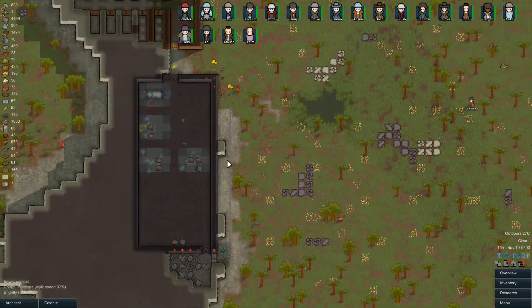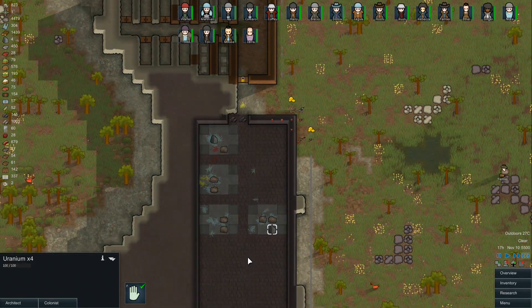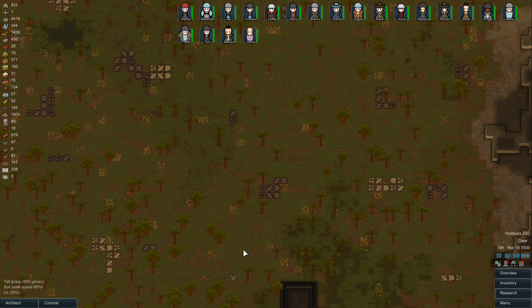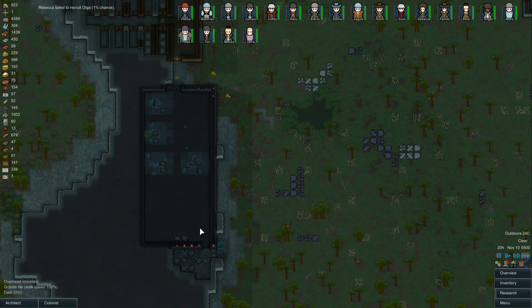I'm trying to let them finish this stuff off — we need to get the stuff for the NAA. The uranium there should be enough to finish it up. Is that set to haul? Yeah, it's automatically set to haul when they deconstruct it. We apparently didn't even need to disassemble all of those pods — we could have left a couple of them standing.